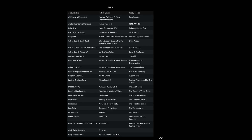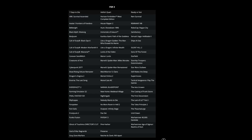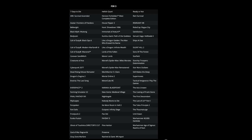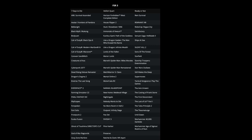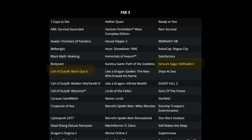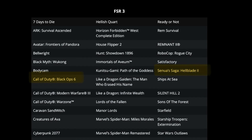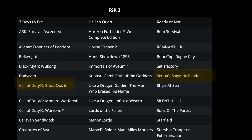Both Lossless Scaling 3 and AMD Fluid Motion Frames 2 do not need to be used on games that already have FSR3 built in, as we use that instead with it being directly built into the game. For example, I was going to test Black Ops 6 and Senua's Saga Hellblade 2 but it's pointless with them both having the superior FSR3 built into the game.